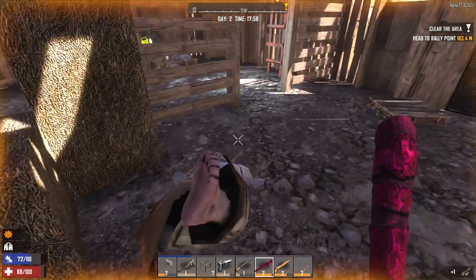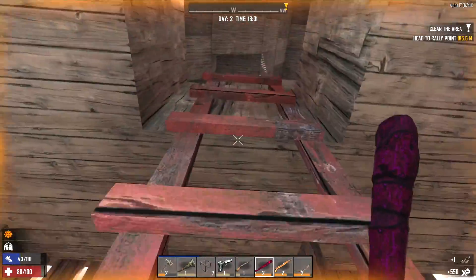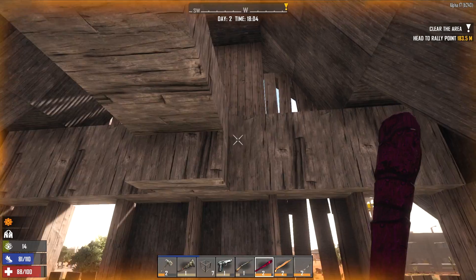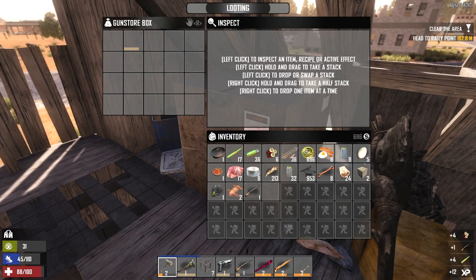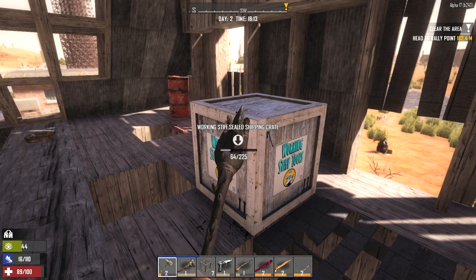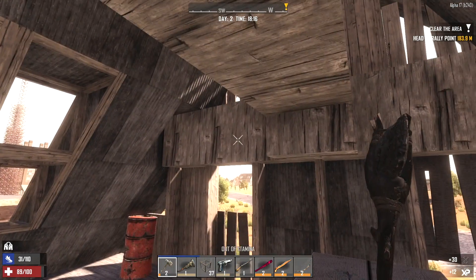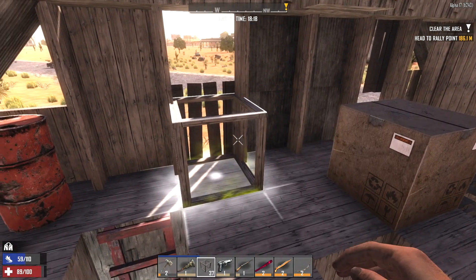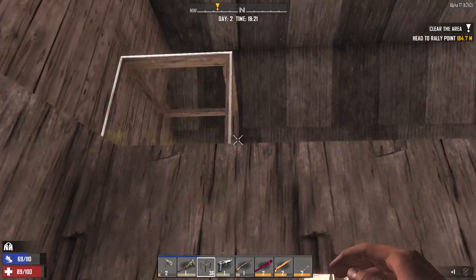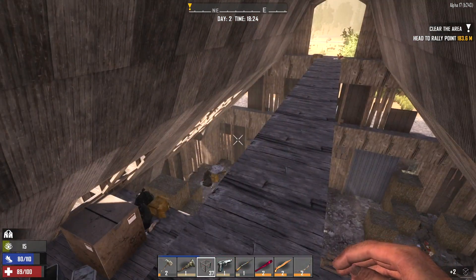Let's take care of big mama and then we'll loot this place and secure it — by secure it, I mean we'll chop this ladder down so no zombies can get up here. A couple of crates up here that we can search, and then we'll spend the night up here on this catwalk. Another shotgun! Some 7.62 rounds and some shotgun rounds. Let's see what we got in this Working Stiff Tools crate. A whole bunch of wood frames — those will come in handy. Best thing to do would probably be to sell the extra shotgun.